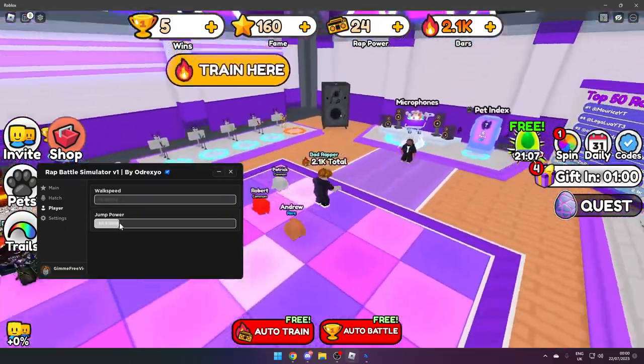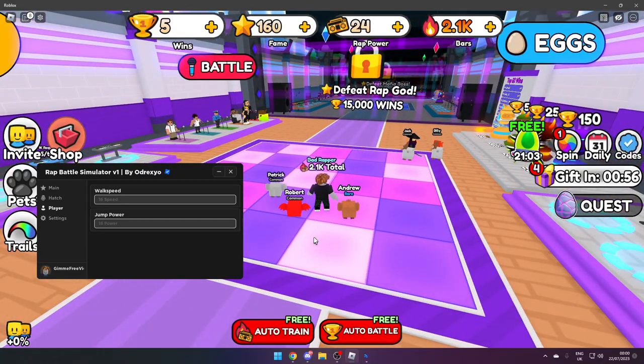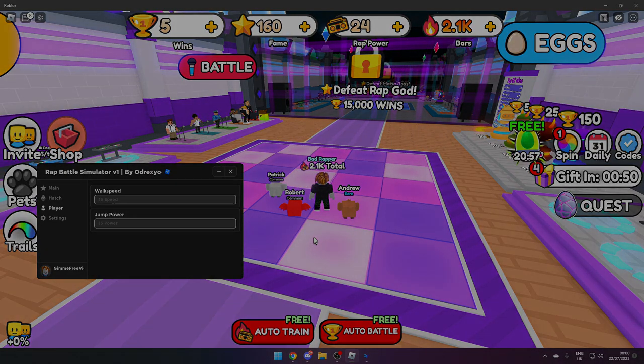In Player we've got Walk Speed and Jump Power — if you want to change those you can, but I just prefer having mine default. That is everything in today's video. If you guys did enjoy, make sure you leave a like, comment and subscribe, and I'll see you guys in the next video — bye!